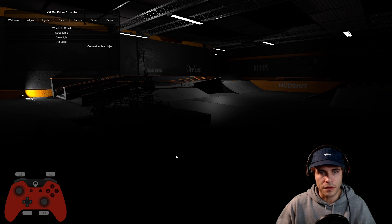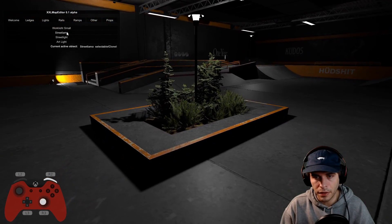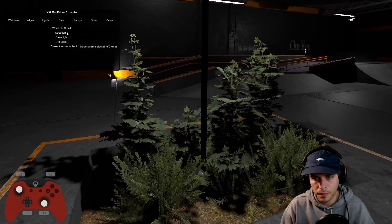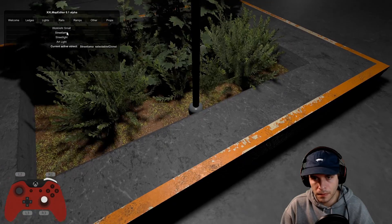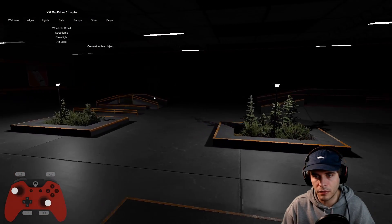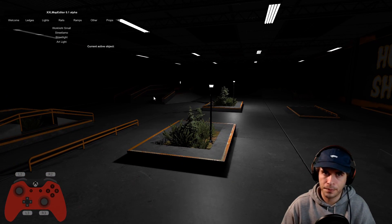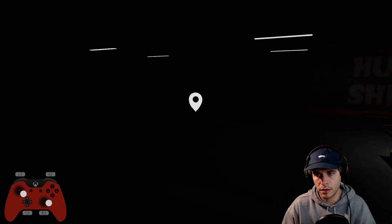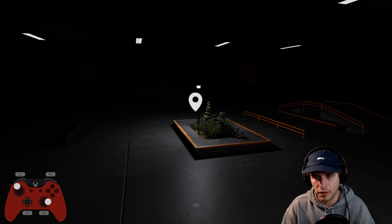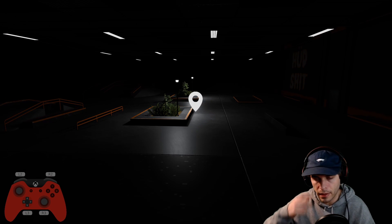I might actually use lamps instead — it's a little bit difficult to get the right angle with the work lights. So let's use a lamp, I'm gonna throw the lamp right in the middle here. Look at that little area we have lit up, that's really nice looking. Hey look at that — we can skate this, this looks insane guys. It looks like Slides and Grinds, you know that map?